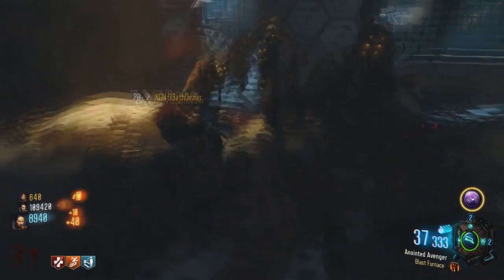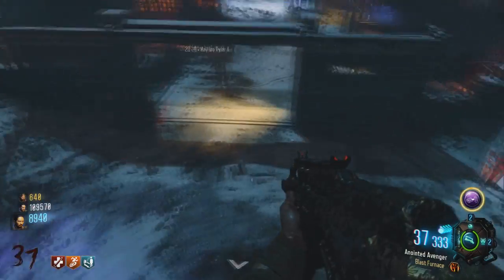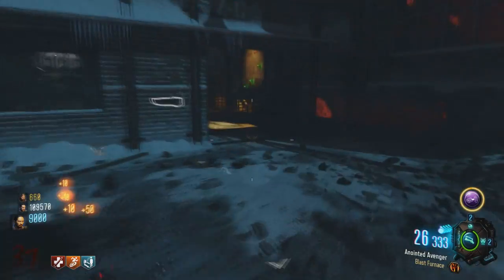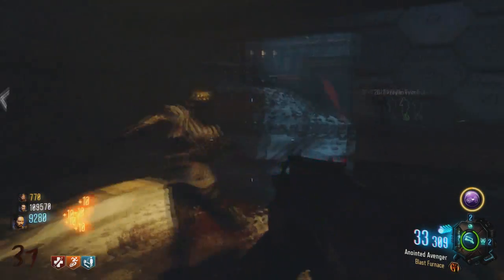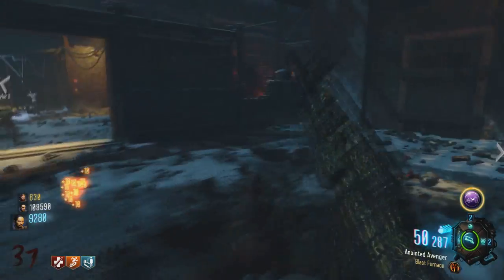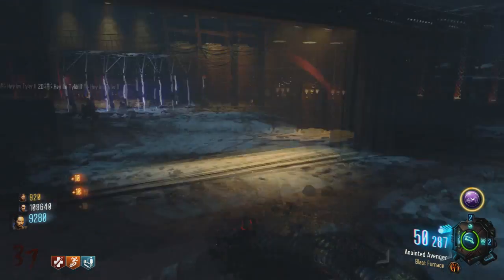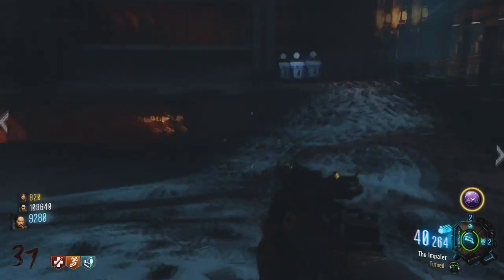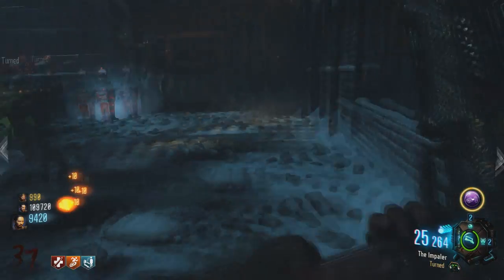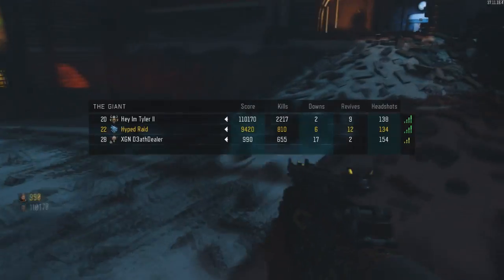The setup you need: the person running next to the trap is going to be running the Wonder Waffle and then a wall gun of their choice with Blast Furnace. About round 30, you're gonna need to start turning on the trap. For the person that is in there, you could just run one gun and maybe a ray gun or something. The wall gun that is in there with Blast Furnace is definitely what that person needs, and you'll need monkeys like usual. The Annihilator you don't really need because it's not that good.